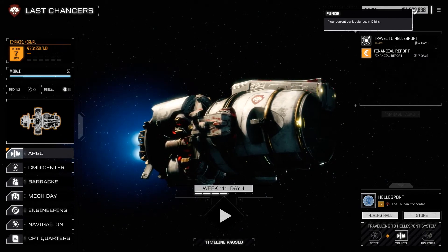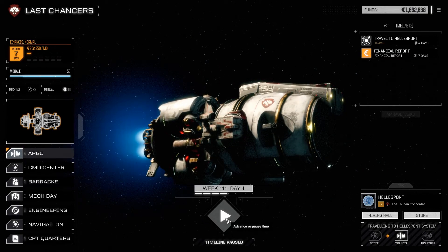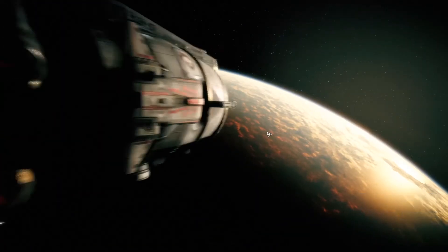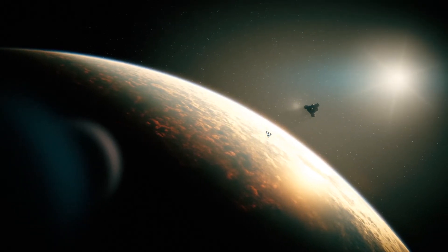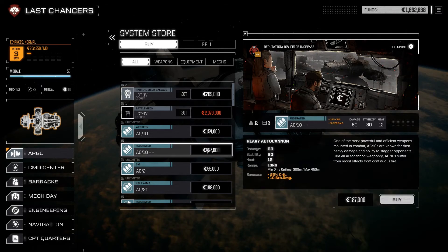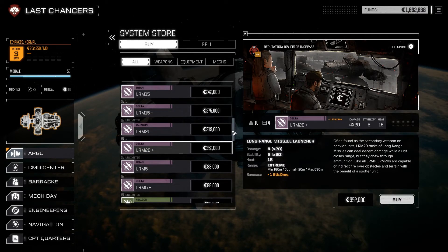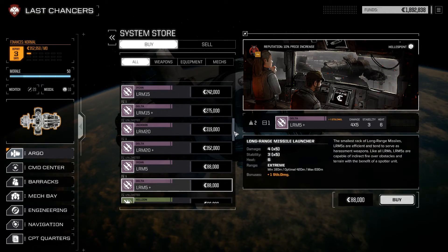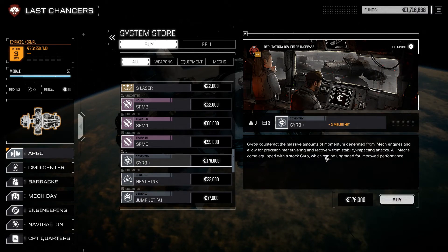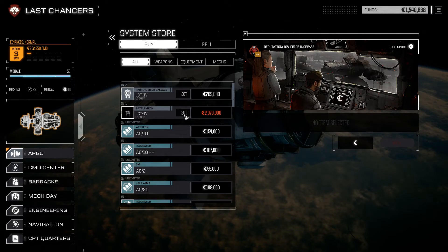We're nearly broke, Commander. Yeah, we're fine — totally fine. We actually did spend a bit more money than I thought; I guess we don't have enough for two financial reports, just one. I wonder if that's because of the fuel costs — you don't get charged immediately for fuel, it kind of adds up as you do the jumps. We've arrived! Let's visit the store. I can buy a Locust 1V here — just what I've always wanted. They have an AC 10++, an AC 20+, LRM 15+, LRM 20, and a comm system. I'll buy that comm system and a gyro, just to have another one. Not really anything else here that's all that good.